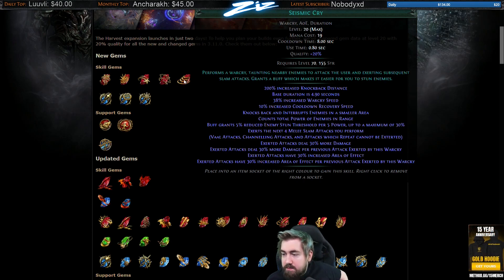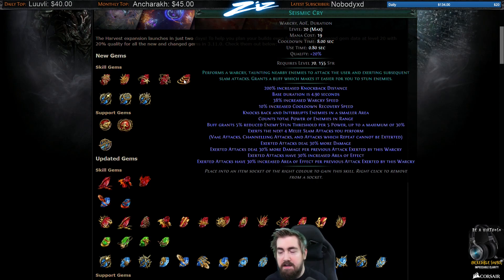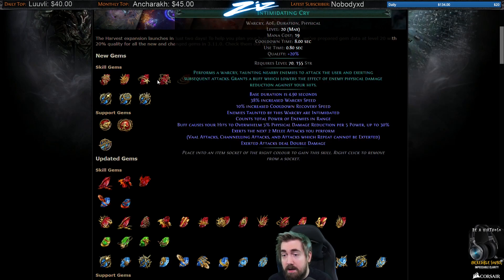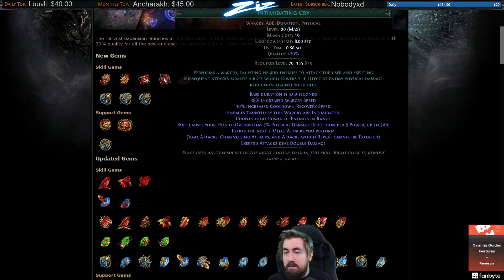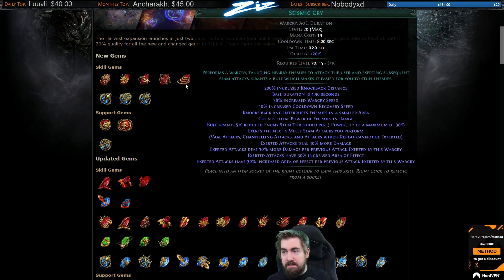Exerted attacks deal 30% more damage per previous attack exerted by this Warcry. So it's going to do 30, 60, 90, 120% more damage — that's how I'm reading it. That also makes it really strong with the plus-one exert, because then it's 30, 60, 90, 120, and the last one does 150% more damage. So if you combine that with the Intimidating Cry double damage, that's 260% more damage from just those two gems. That's kind of bonkers.